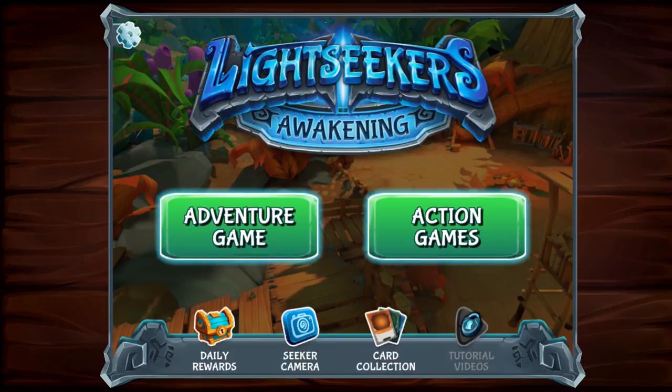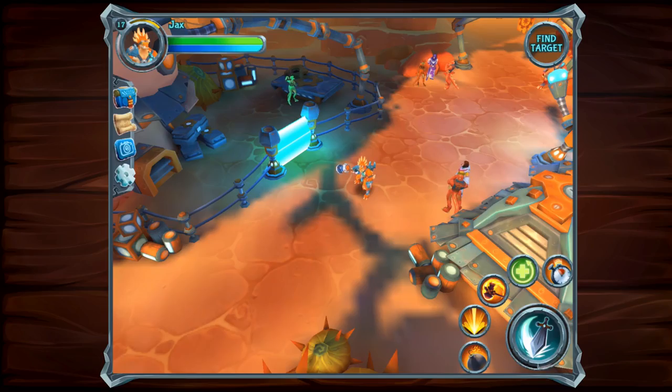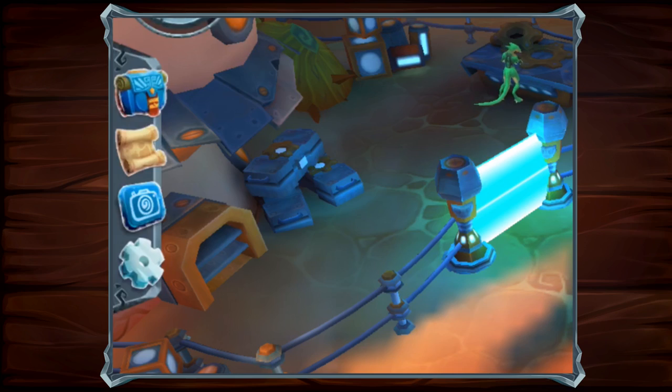Tap on the scan button from either the main menu to quickly add cards to your collection, or from the side panel in-game if you have cards you want to activate straight away.